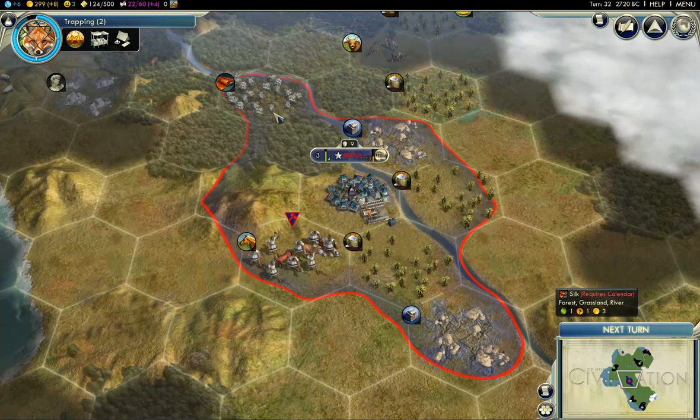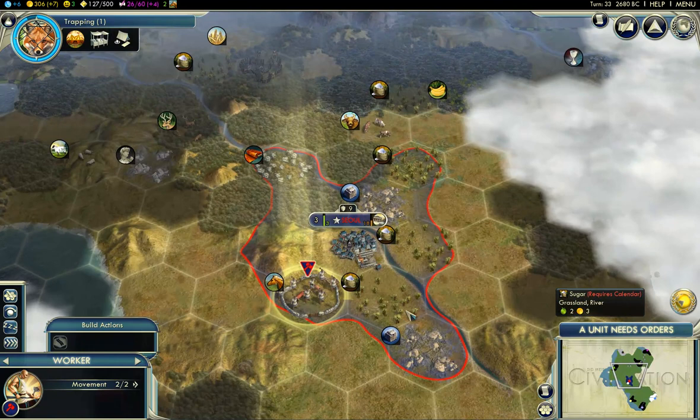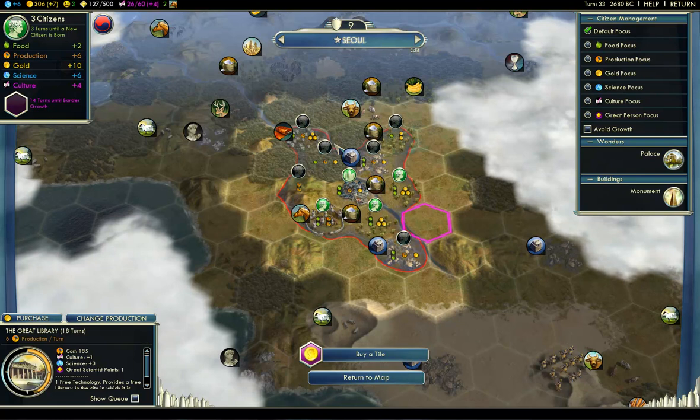Public declarations all over. Doesn't anyone want to buy my open borders yet? I need masonry, I need techs, I need everything — I don't have anything. 14 turns to border growth — I could just buy this one and start improving it a little sooner, just to keep my worker productive. Maybe it's a little stupid, but I don't know — I'm going to do it. It's going to be a cheap tile anyway.